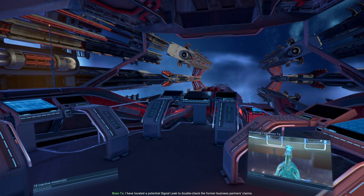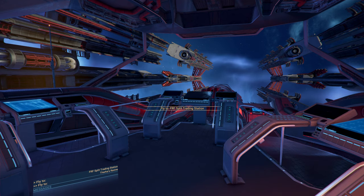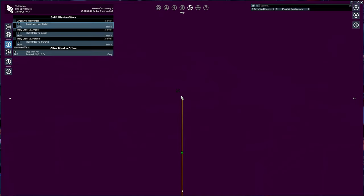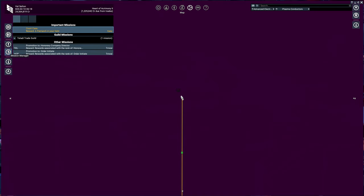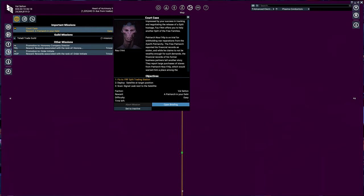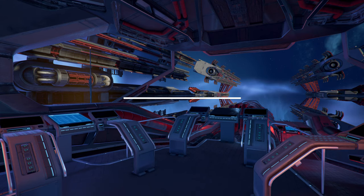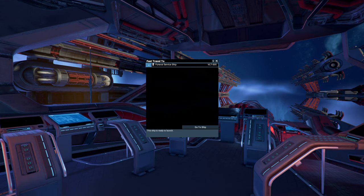I have located a potential signal leak to double-check the former business partner's claims. So I guess we're going to do a little espionage-type activity here. We got a mission — a court case. Got to go to the trading station and do something with a signal leak to find the financial records. I guess we can leverage or blackmail somebody, which will get us somewhere.